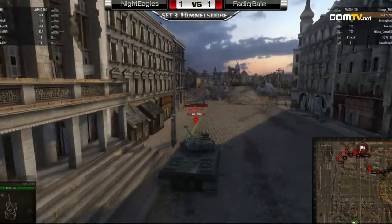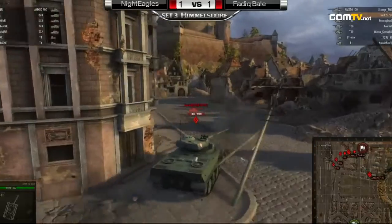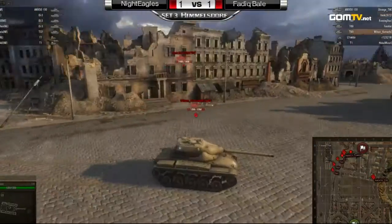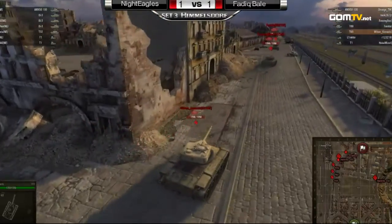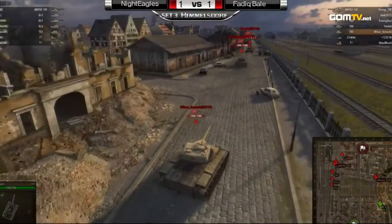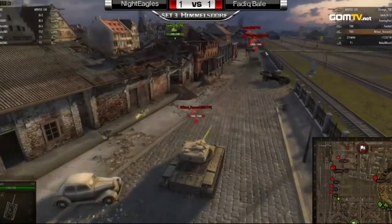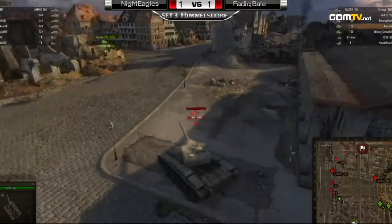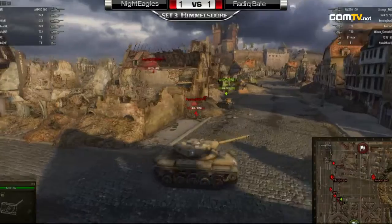The Night Eagles going for what appears to be not a hill push — we've seen that actually before — going east of that Central Park area. They're committing like one tank to the hill. But actually the Fadig Bale team going for the railway, so they're going opposite sides here. The Fadig Bale side left one AMX 50 to defend that Eastern Park area.